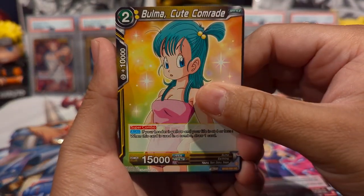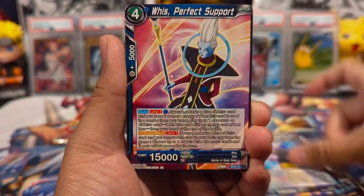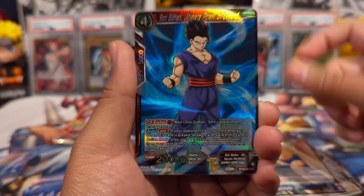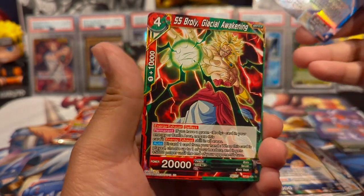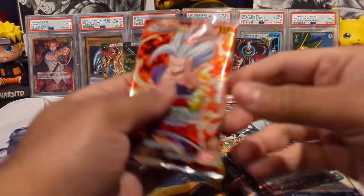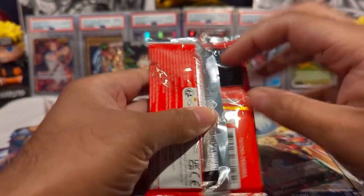We have a Bulma Cute Comrade, Vegeta, Fu, Whis, Mercenary Tao, Korin, Gohan Ultimate Power of Legend, and a Super Saiyan Broly. Nothing in that pack. Last pack — magic. We'll rub the Beast Gohan pack art for good luck and see what we can pull.